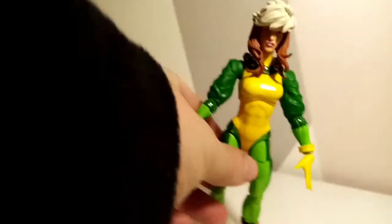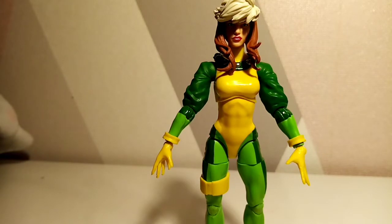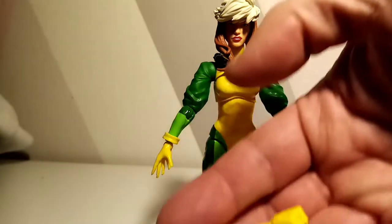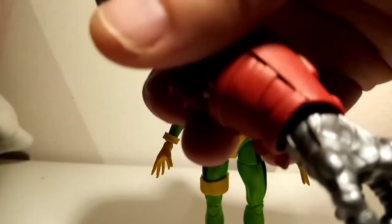Not a fan of that big hole on the back though. Not sure what that's about — it must have been a similar figure that had a cloak or something like that. In addition to the figure itself, she doesn't really come with much other than two little fist hands. She also comes with the build figure piece of Colossus, the final piece before we review that figure.